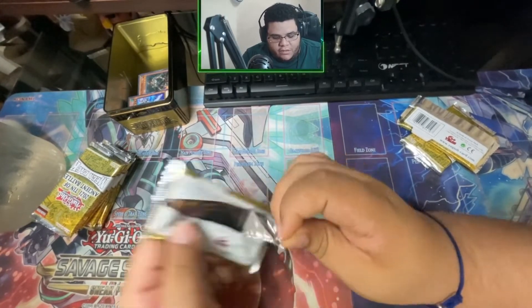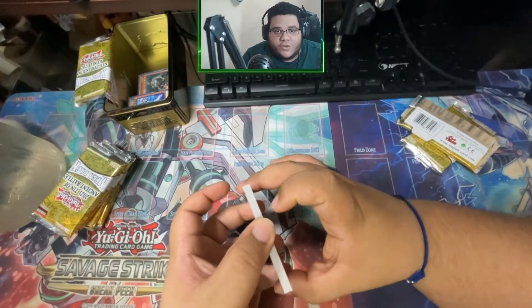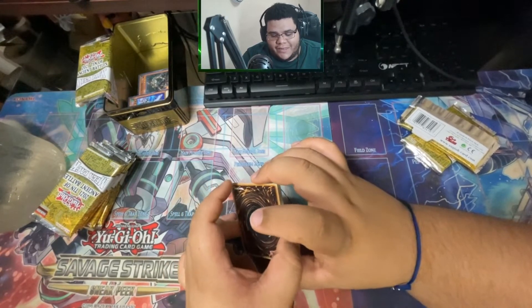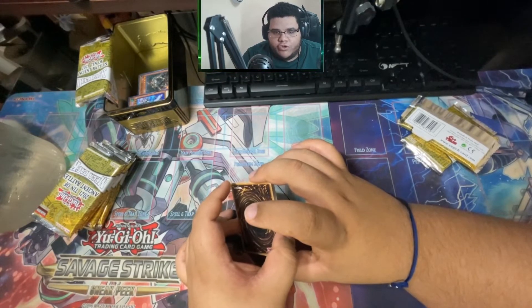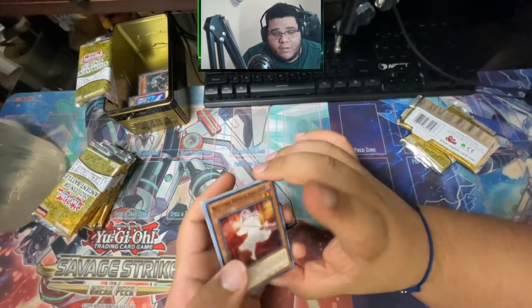Down below if you want guys, leave a comment on what you're looking forward to the most out of the last stretch of Yu-Gi-Oh for 2020. I know on these sets a lot of people are looking for their Triple Tactics reprint. I know people want Cross Out Designator — that's a big one — and a lot of people are looking for the upgrades for Drytron, Dogmatica, and stuff like that.